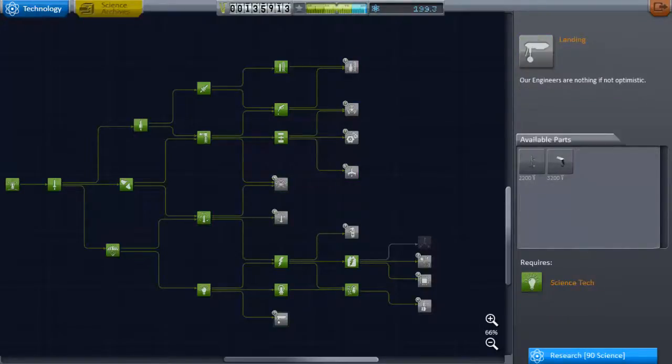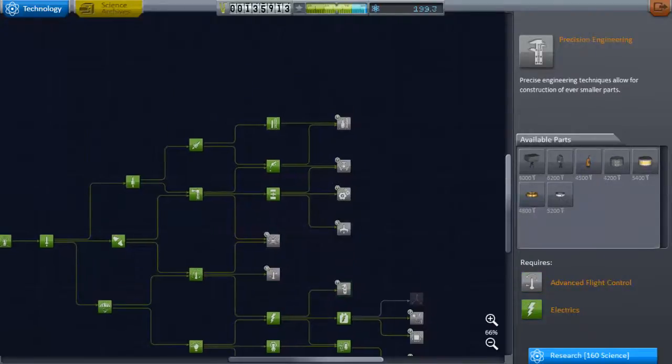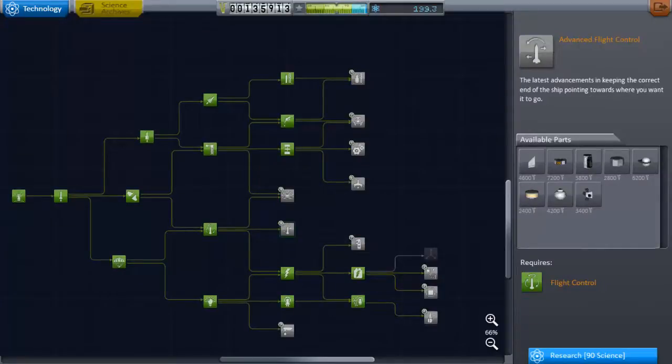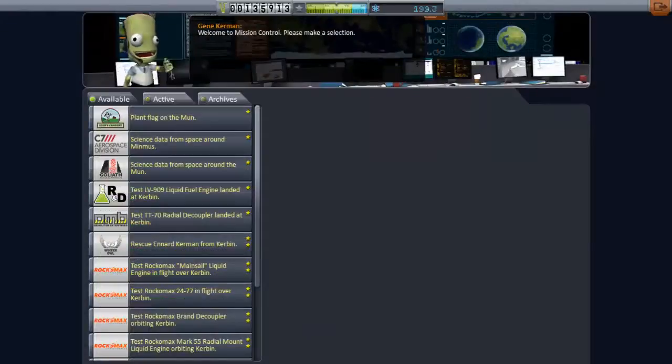The extra solar panels should also prevent a catastrophe like what happened in the last episode from happening again. Although I recovered the mission and it was ultimately a success, it wasn't perfect.